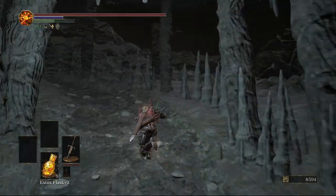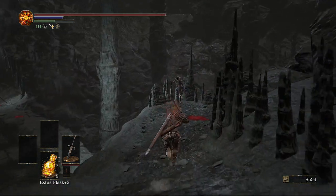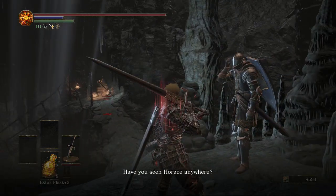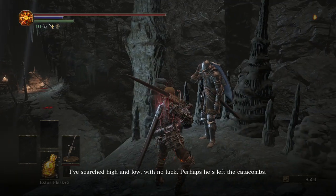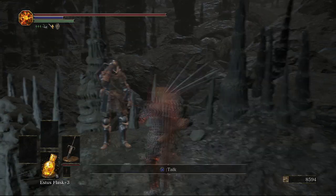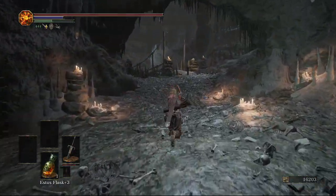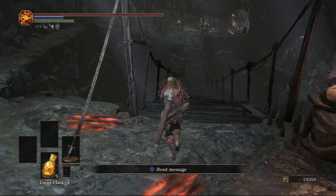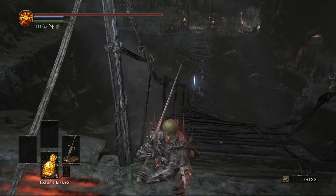There are two more things we want to do before fighting the boss. One of them is to come up this passageway to the right of the bridge, where we will meet Anri one more time — still asking about her companion. Like I said before, if you want to continue her quest line and keep her alive, even if you did find him down at Smouldering Lake, you want to say no. If you say yes she will die and you'll get a sword. I'll be doing a separate video on that.